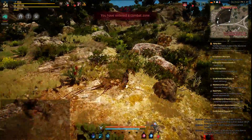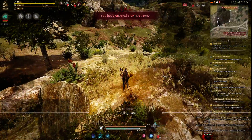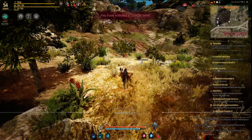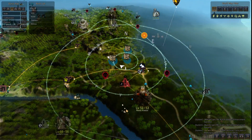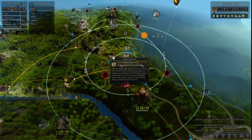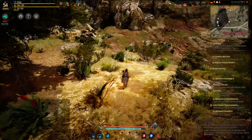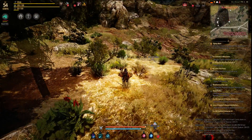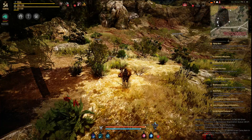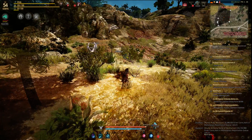Welcome to a short quest helper guide for Black Desert for the 'Destroy Golem Summoning Stone' quest to cultivate a new farm. A lot of people are having a problem with this quest simply because they don't really know what to do.